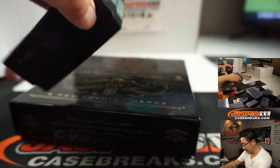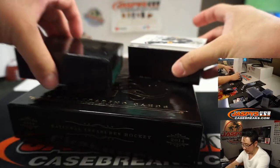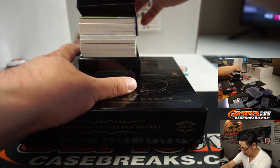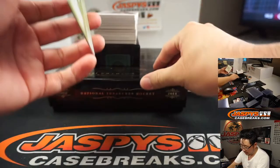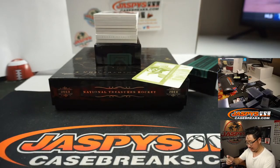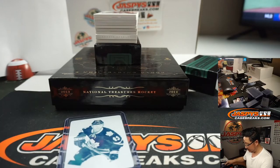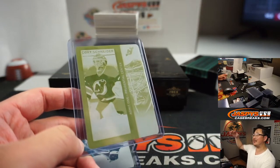Nice National Treasures sticker right here. Got a plate on the bottom — two plates? Two plates. We got Nazeem Kadri, one-of-one for Birch. And a Corey Schneider, one-of-one for Birch. There you go, Steve — all aboard the Big Hit Express!